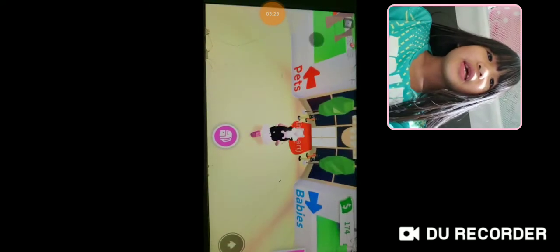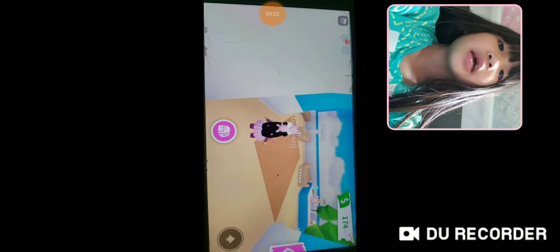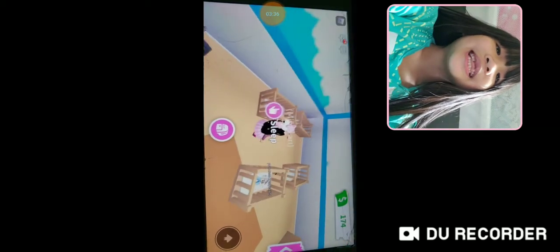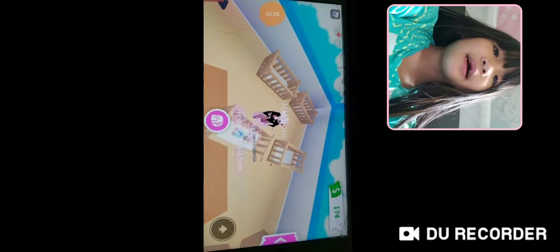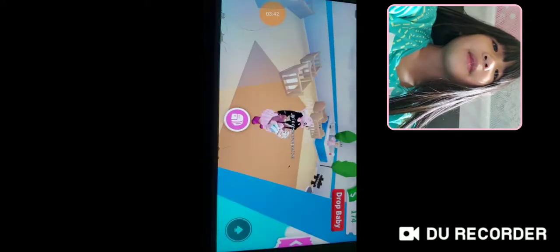You can get pets here! First let me show you how to get babies. You just come into this adoption area and babies will be there. You can click on the babies and hit Pick Up, and then you will pick up the baby.